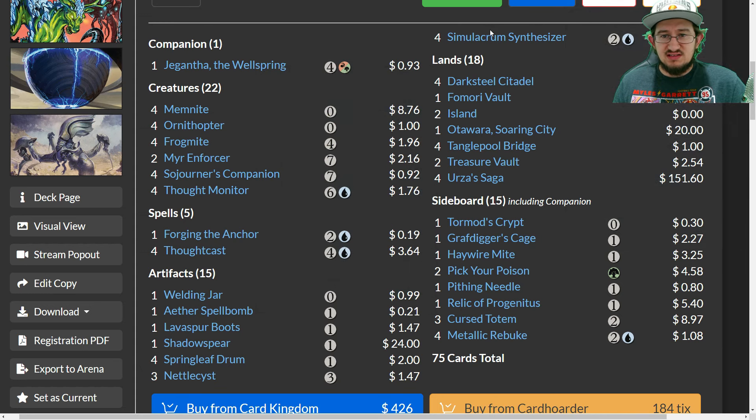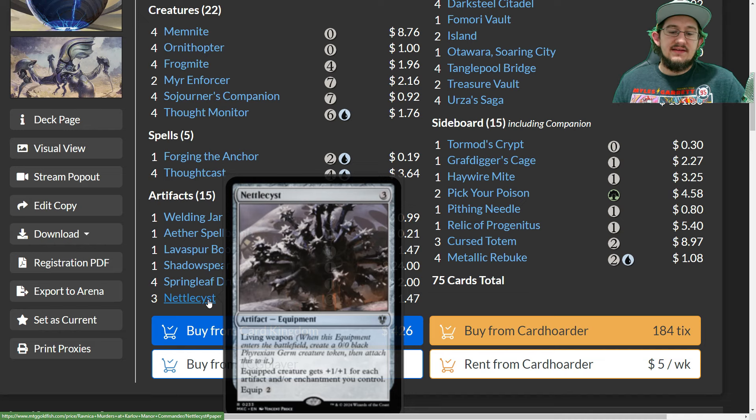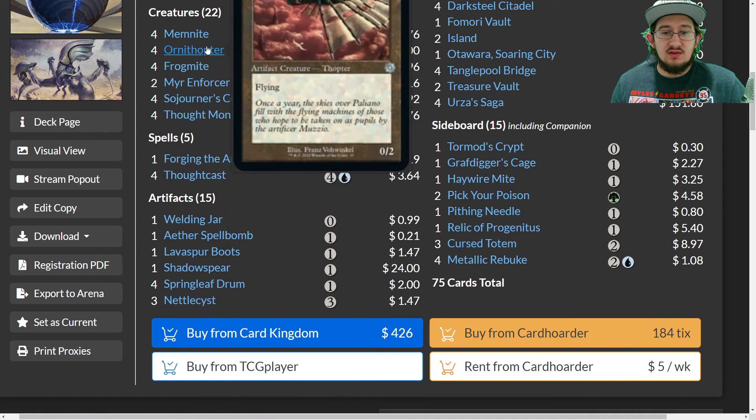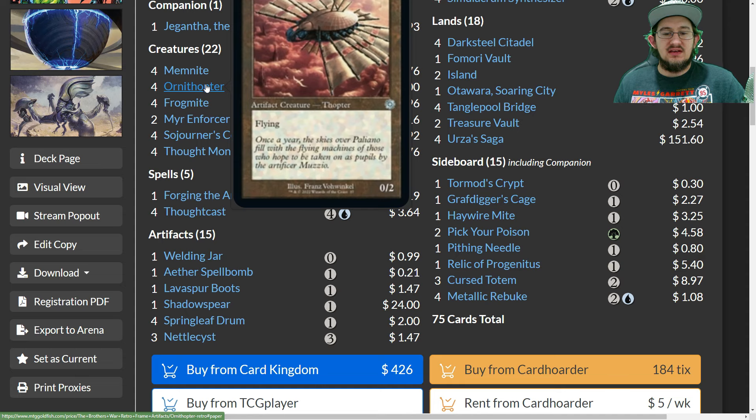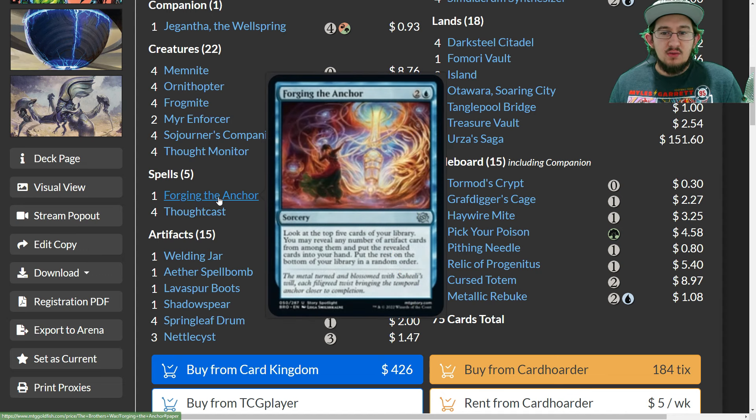These cards trigger your Simulacrum Synthesizer, and multiple Synthesizers trigger each other. We also have Nettle Cyst, which is kind of like an inverted Cranial Plating — it grants toughness as well and comes with a body. A creature equipped with Nettle Cyst gets plus one plus one for each artifact and enchantment you control. Strapping it to an Ornithopter with six or seven artifacts on board makes it something like an 8/10 — a real clock in the air that can attack through Scion of Draco and Leyline blockers.